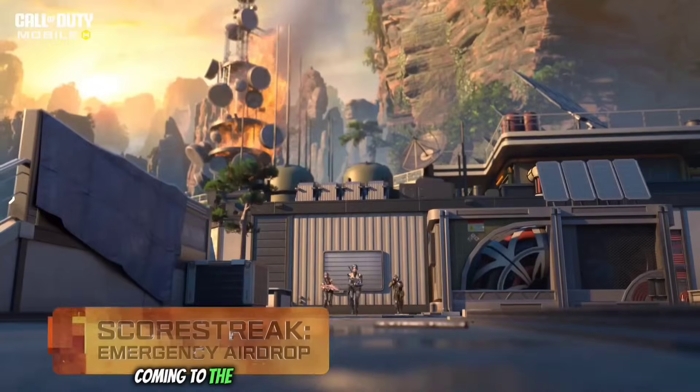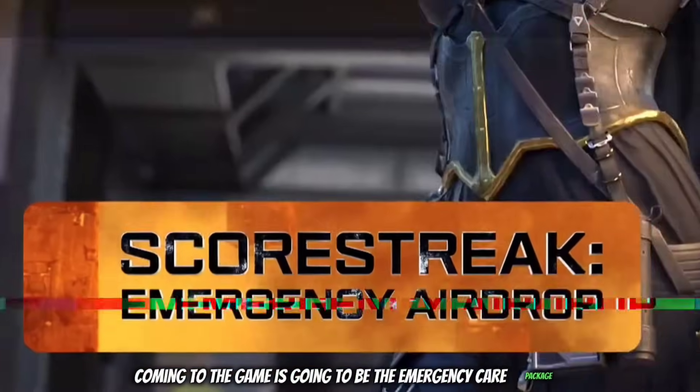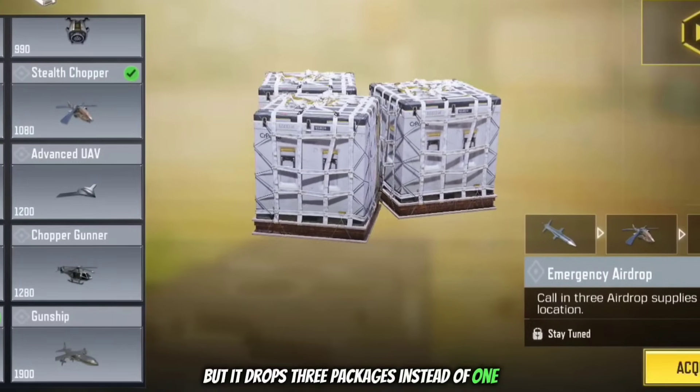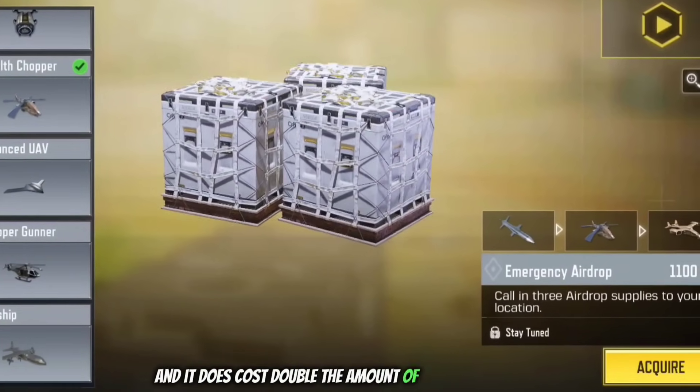The new scorestreak coming to the game is going to be the Emergency Care Package, which works like the normal care package but drops 3 packages instead of 1, and it costs double the amount of points to activate.